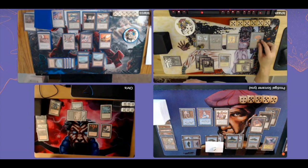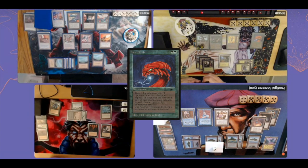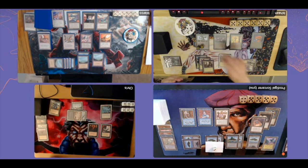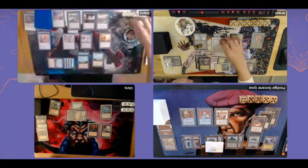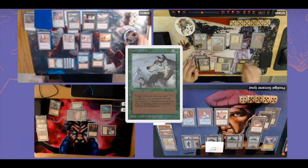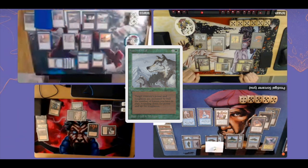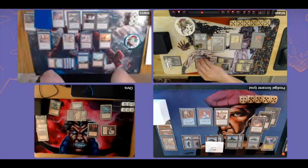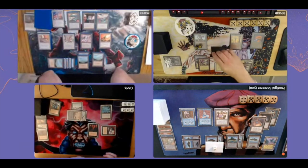I can feel pain coming in the turns ahead. Ishan untaps and his Hollow Tree now has eleven storage counters. The Gaius Avenger has grown to a 10/10! Then there's Power Leech — Ishan now gains one life every time any opponent taps an artifact or pays for an activation cost. Power Leech is so good on this board. He also puts Aspect of Wolf on the Argovian Pixies — giving +1/+1 per two forests, so with six forests that's +3/+3, making the Pixies a 5/4.